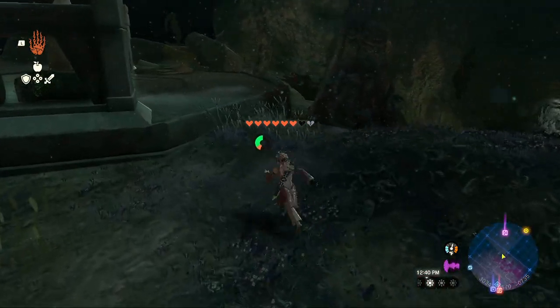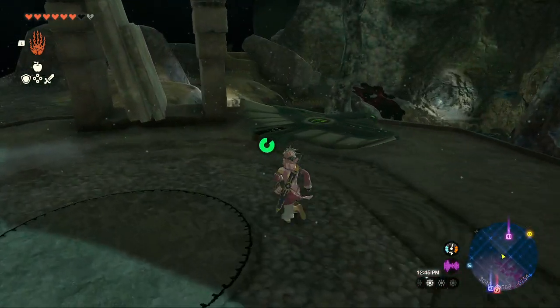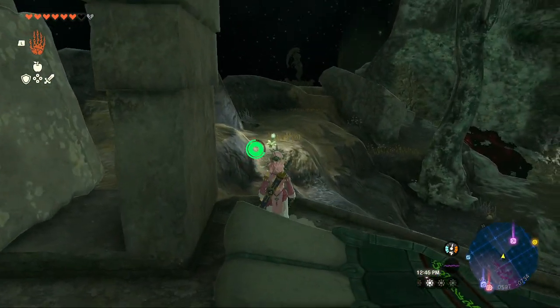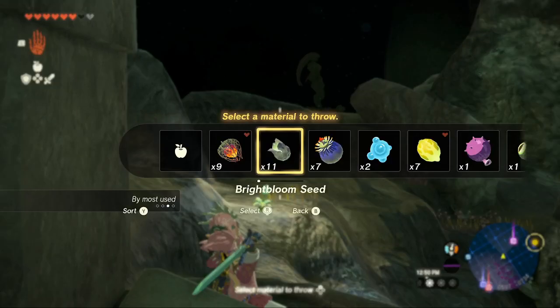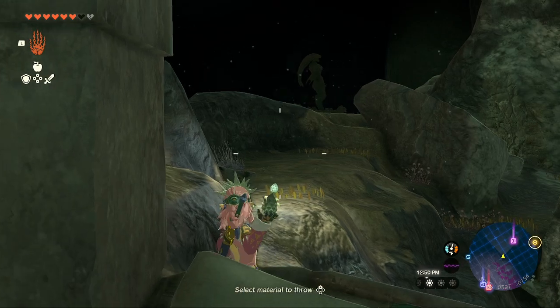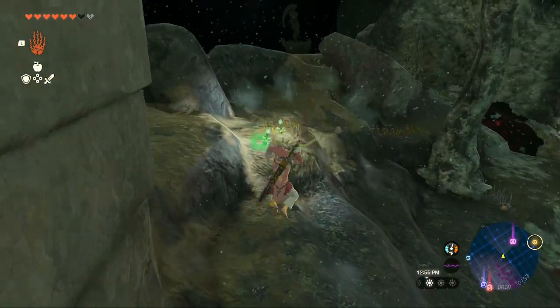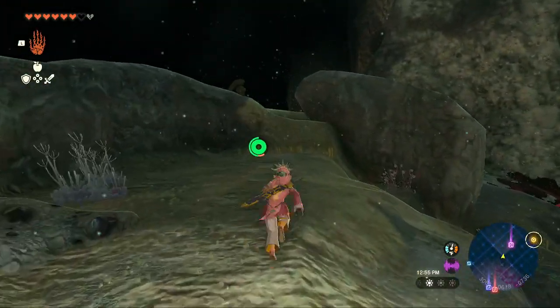And then, once you're here, you want to go to the glider. You want to just throw one of those light thingies — actually, what are they called? Bright bloom seeds. Just throw one in that direction, and then follow it towards this rock here.